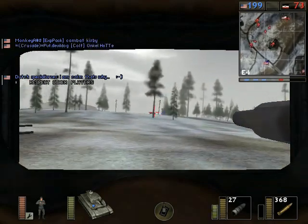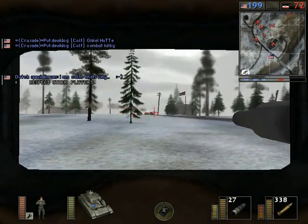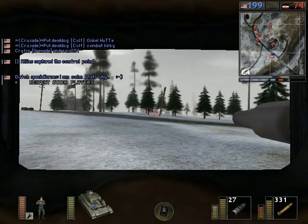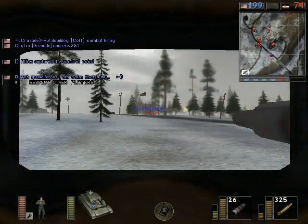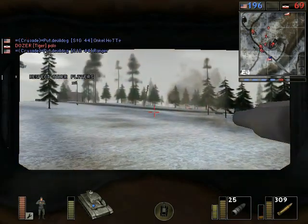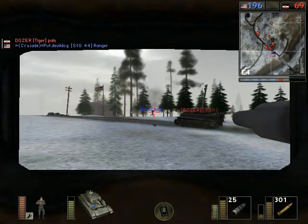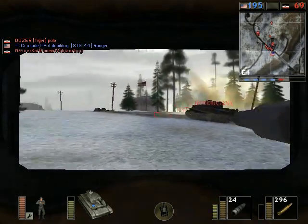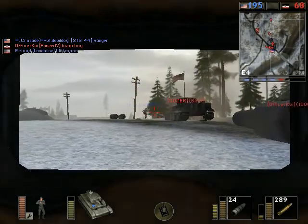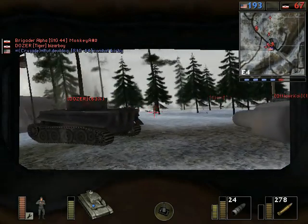Welcome back for part two of Let's Play Battlefield 1942 Battle of the Bulge. In the first part, the Germans were completely disorganized and scattered at the very beginning of the map, and the Americans bled us almost to death. Now we seem to have recovered from that early base camping, at least in terms of getting all of our tanks spawned and grouped together. But we've got an insurmountable deficit in tickets, so the only way we can possibly win is to capture all of the flags.